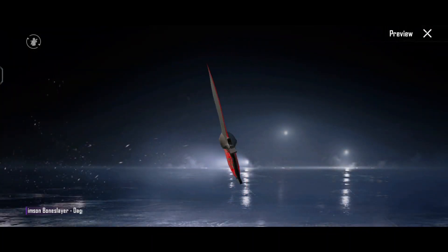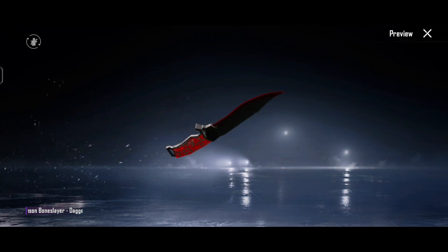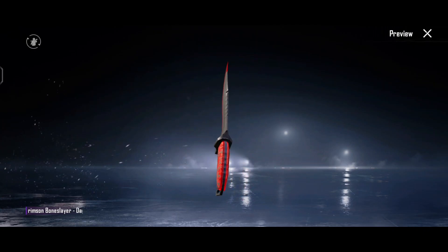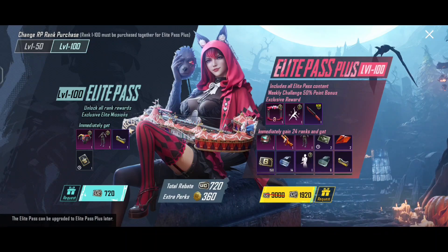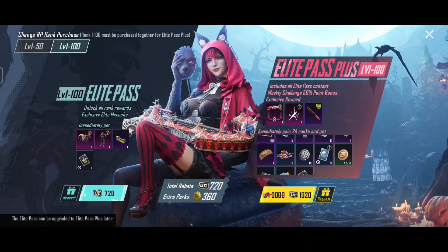So first we have to see it. We have got materials here, and these costumes have the same things. If you have a mythic emblem fragment, you can collect it, because some days later there will be a lot of things coming from the mythic emblem fragment — you can buy them using this fragment.